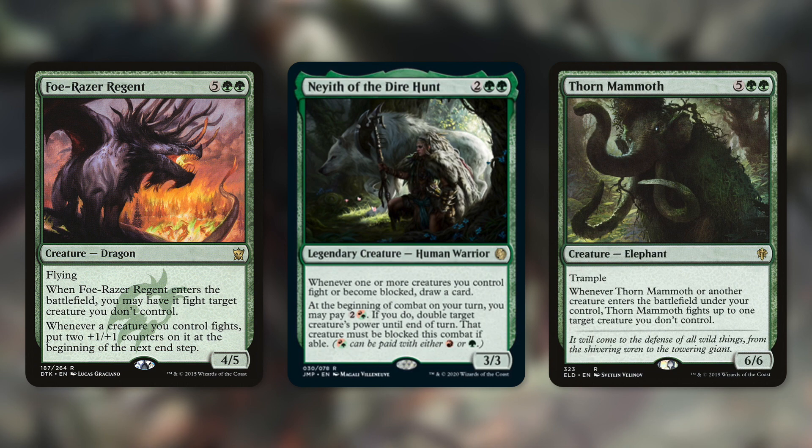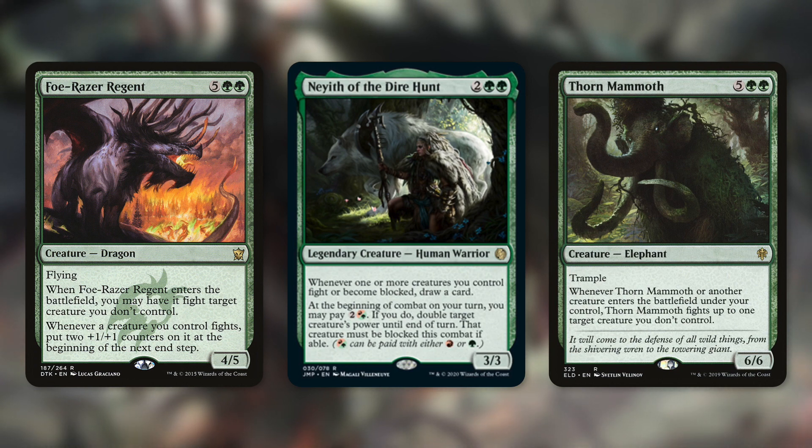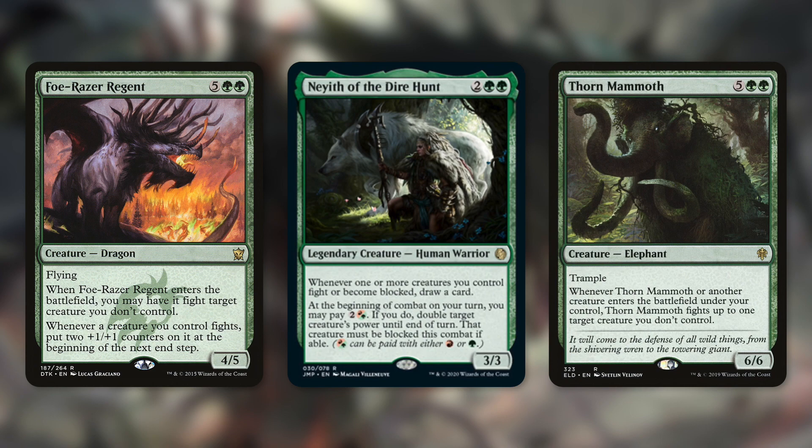Thorn Mammoth is another one that can be really good in this deck. It has: whenever Thorn Mammoth or another creature enters the battlefield under your control, Thorn Mammoth fights up to one target creature you don't control. Notice it says 'up to one target creature,' so Thorn Mammoth as a 6/6 can take out most creatures, but we might not want to make it fight multiple times if we don't have to. When we're having another creature enter the battlefield thanks to our commander's trigger, we're going to be getting extra fights off of Thorn Mammoth. This can be a great way to control our opponents' boards and take out all their small key creatures.